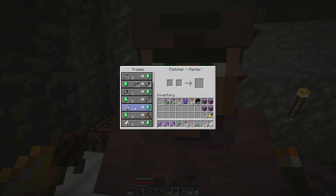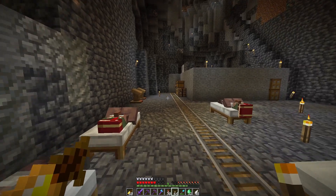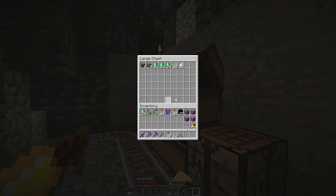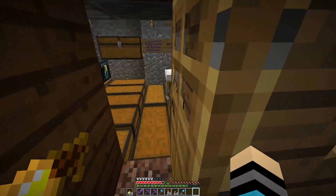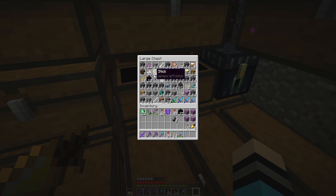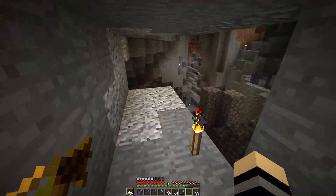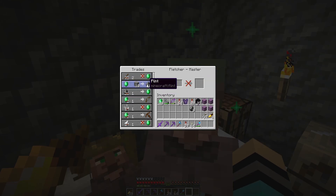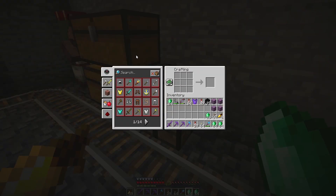Look at this guy - one string per emerald. We get 16 emeralds right there, another 16 emeralds right there. I also have some flint and some sticks. Something pretty cool you guys can do is just cure the villagers over and over again - you find a villager you like, cure them repeatedly, and you can literally lower their trades. I get another 8, so 56 emeralds total.